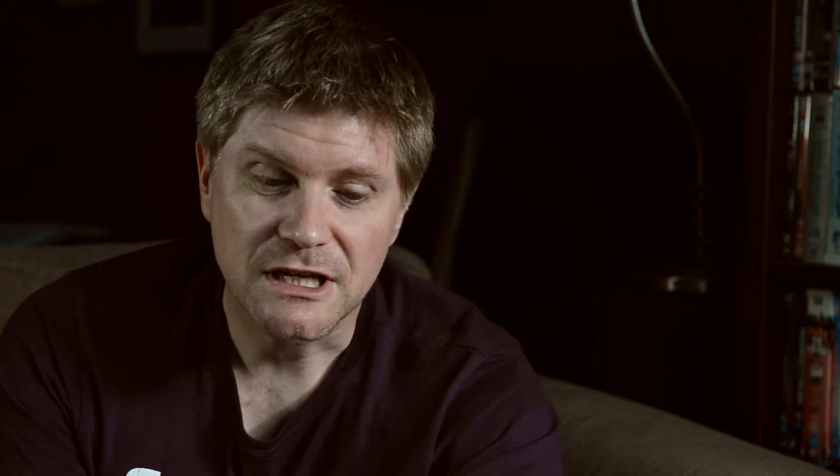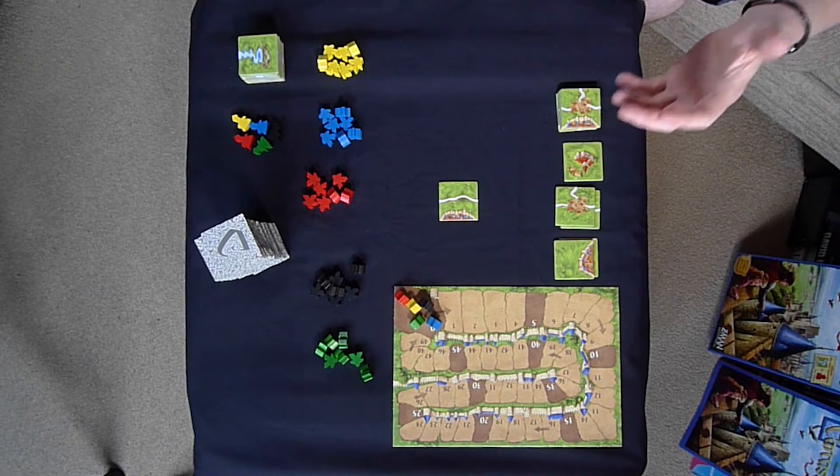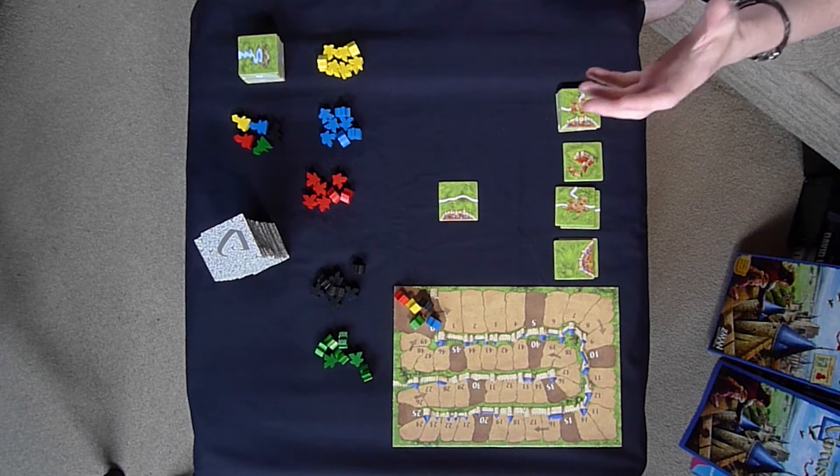You'll be scoring points both during the game and after the game. For every road, monastery, and city that you complete during the game, you'll get points. When the game finishes — and it finishes by all the tiles being used up from the draw stack — you then score any unfinished road, monastery, and city.